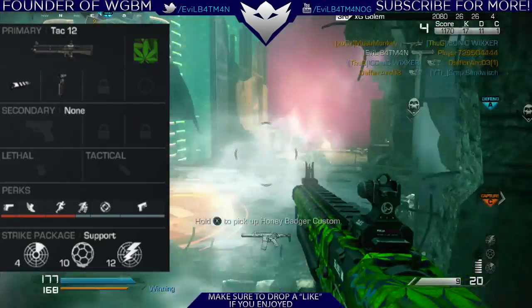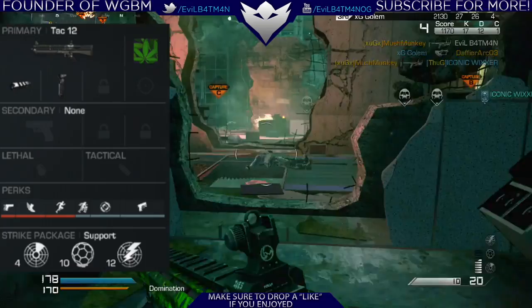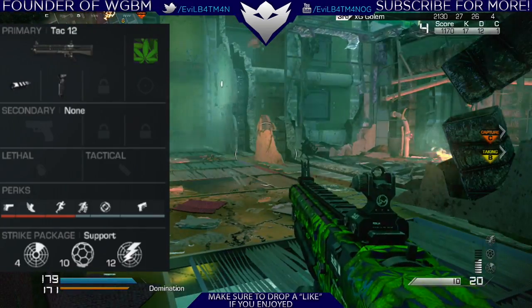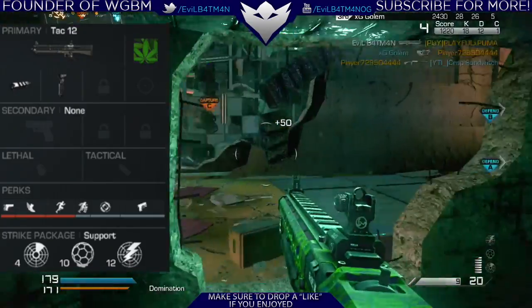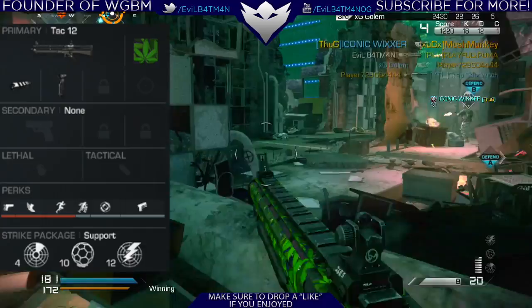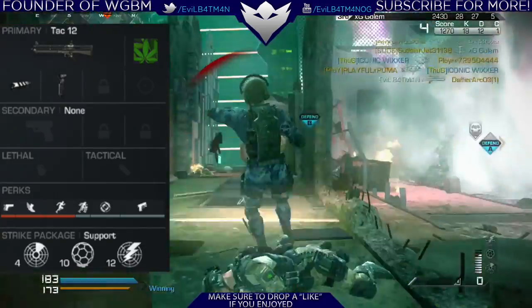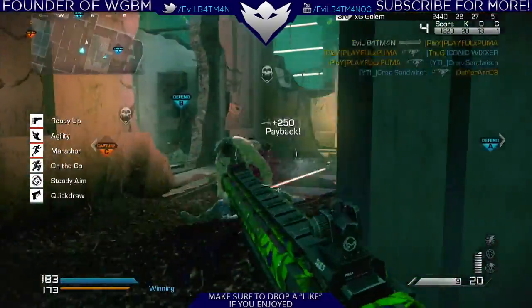The last support killstreak is the Ground Jammer. We're not going to be using Off the Grid in this class, so when people put down Satcom and stuff like that, all we have to do is call in the Ground Jammer — it'll destroy all that type of stuff and disable their radar for about 12 seconds. This gives you a little bit more of an advantage when you run around, especially on smaller maps like this Freefall map.